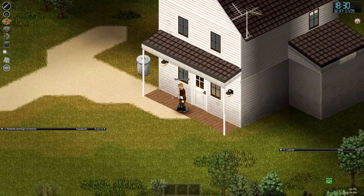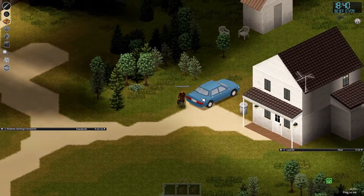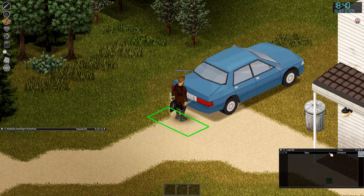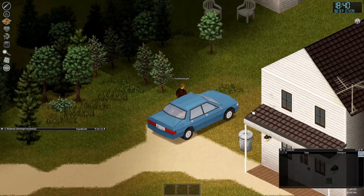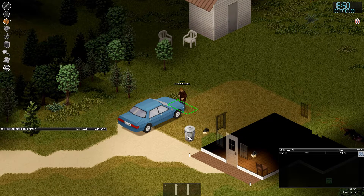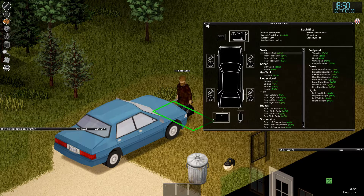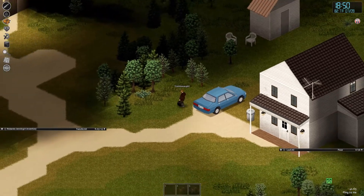Okay. So Rolando Jennings has just found a snazzy — technically a sports car. It is classified as a sports car. We're going to see if we can get into it. We cannot. We did not find a key in the house or on any zombie bodies. But pressing E at the hood, we're seeing this car is actually in very good shape — very, very good shape for apocalypse mode.